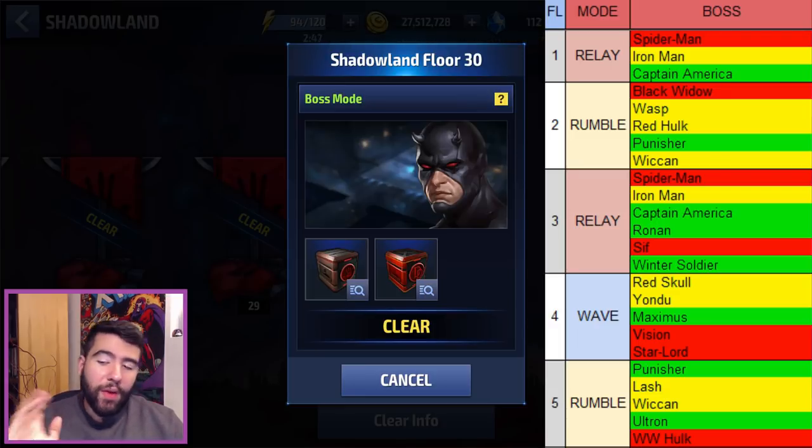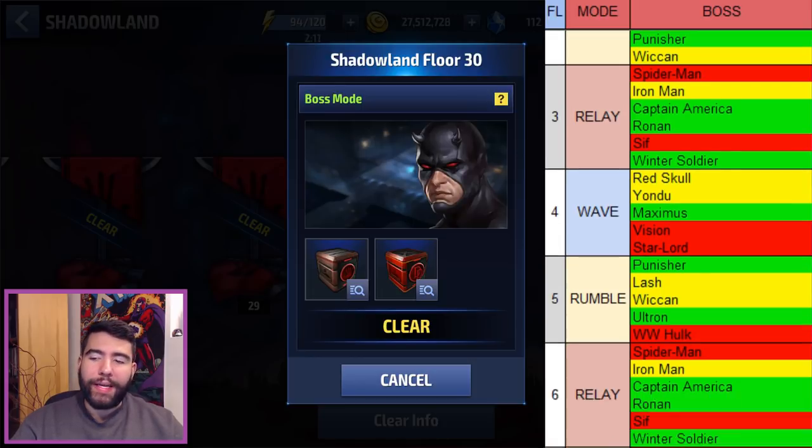Floor 5 is a rumble. Punisher and Ultron are great for these rumbles. The Ultron rumble seems hectic and you do need a universal villain, so it's a very small pool, but in terms of difficulty it's very low. You can bring in two secondary characters that aren't even universal types and they'll survive until the end because the Ultrons do so little damage. If you can hit-stun or crowd control them and have one main DPS like Hela — even Tier 1 — or even Ronin, you'll get through it. It's just about managing all those tiny robots.